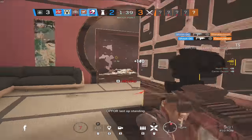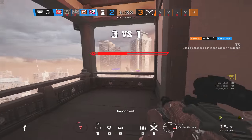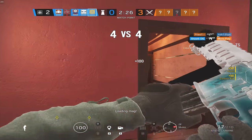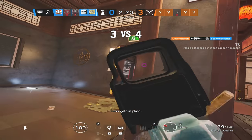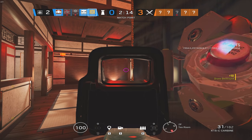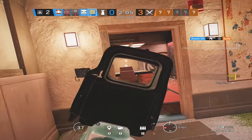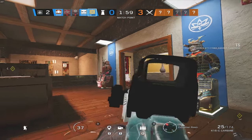You could also place Kapkan traps on the same doorways or windows that have Surya Gates, pairing them to deal a massive amount of damage — you could easily kill someone with one doorway combining both gadgets. Also worth noting: Surya Gates deal 40 damage regardless of your armor level. So unlike Kapkan traps — where 3-armor takes 20, 2-armor takes 40, and 1-armor takes 60 — the Surya Gate deals a flat 40 damage to everyone.